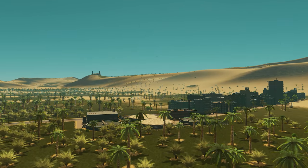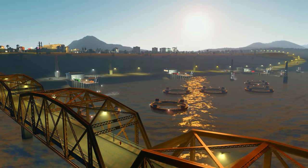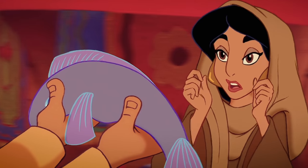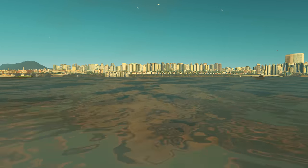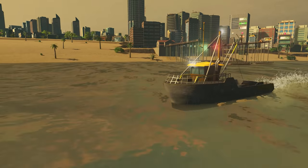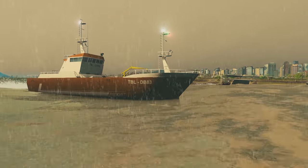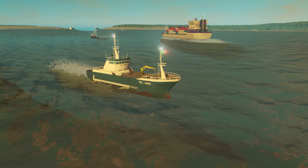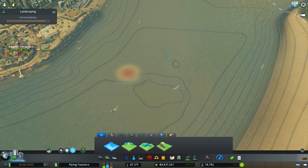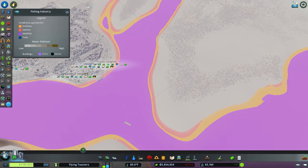One of the biggest additions to Sunset Harbor is the fishing industry. It introduces a new resource supply chain, augmenting both industry and commerce, and that new resource being fresh fish — four fresh types of fish, to be exact, with each one spawning under different conditions in the waters. Anchovies like still shallow waters, salmon need shallow flowing water, shellfish requires deep still waters, and tuna likes deep flowing water. You can manipulate the terrain to generate different fish as you terrain edit in real time, and naturally one of the main things that'll screw up fish production is pollution, so you've got to keep an eye on that.